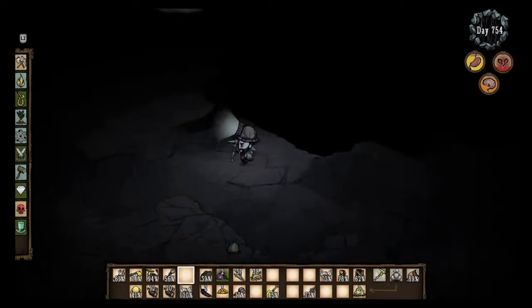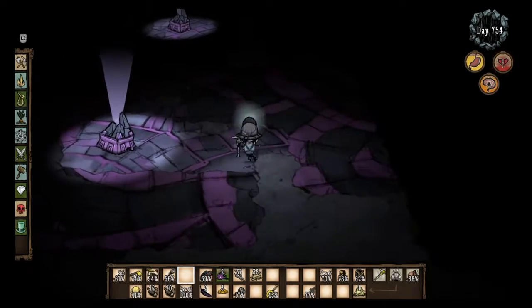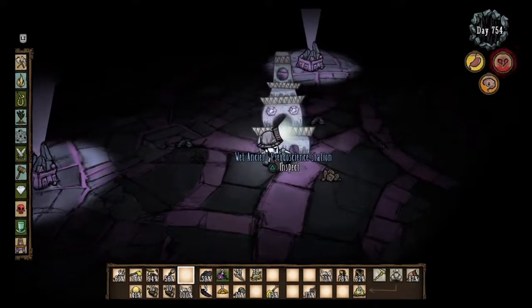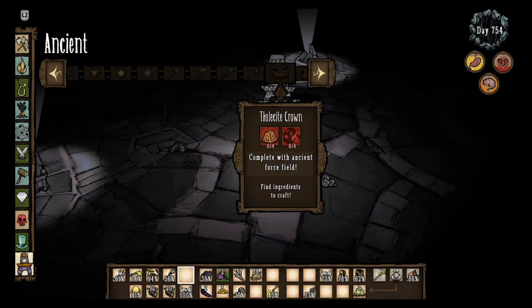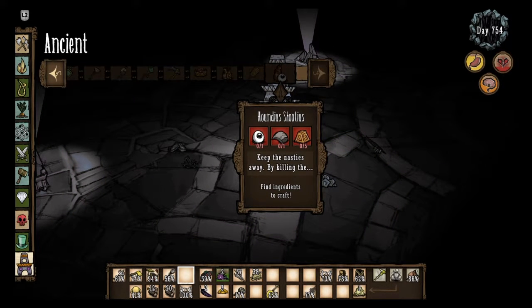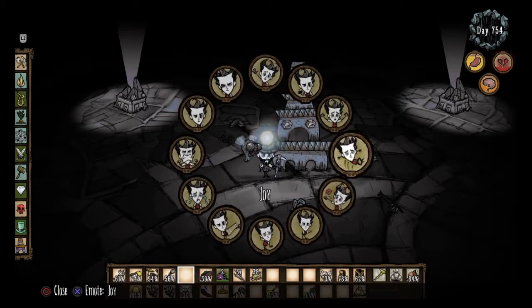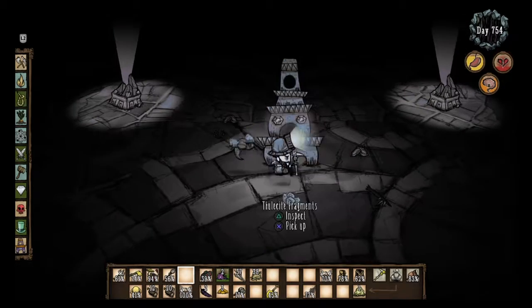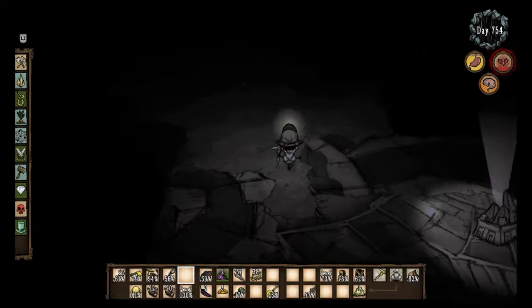Once you get the Deerclops eye and the ancient guardian's horn, go to the ancient pseudoscience station. You can make a bunch of things there, but what you want to make is a Houndius Shootius, which shoots hounds — it's gorgeous, perfect. Best to surround it with walls or something to protect it because it does have health and can die. Take this video with a grain of salt and I hope you enjoyed it.